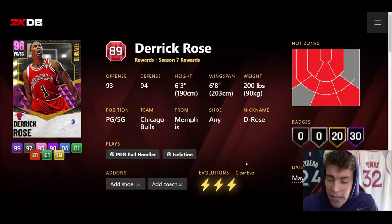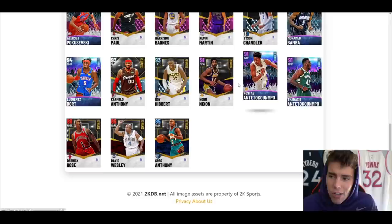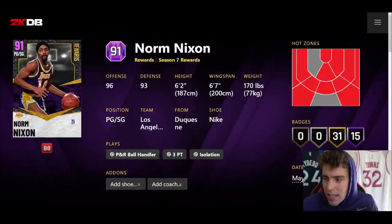You can Evo this card up and get a very mediocre point guard, or you can buy Penny Hardaway who today will probably be close to 50,000 MT. Save your time and energy — he's going to be way better than Derrick Rose Evoed up. If you're a huge D-Rose fan and can't afford the dark matter, just buy the pink diamond Derrick Rose cheap. It's just ultimately not going to be worth it.